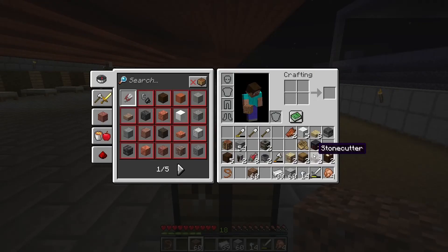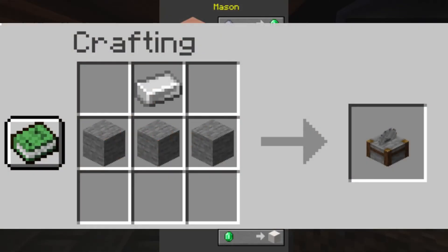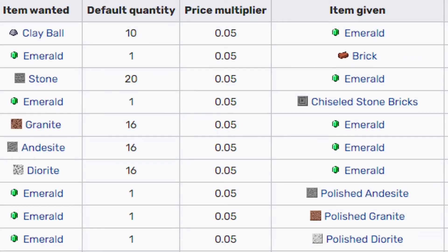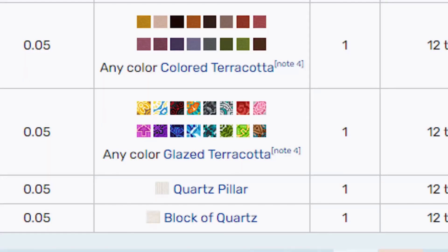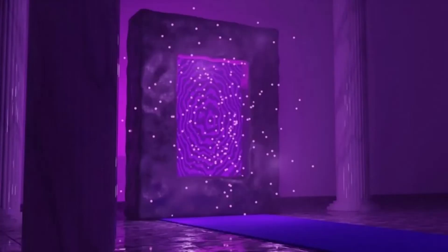Next is the mason. When we trade with them, we can trade emeralds, bricks, and nether quartz. We can trade emeralds for nether quartz. I have already made a nether portal, which we will explore in the next video.